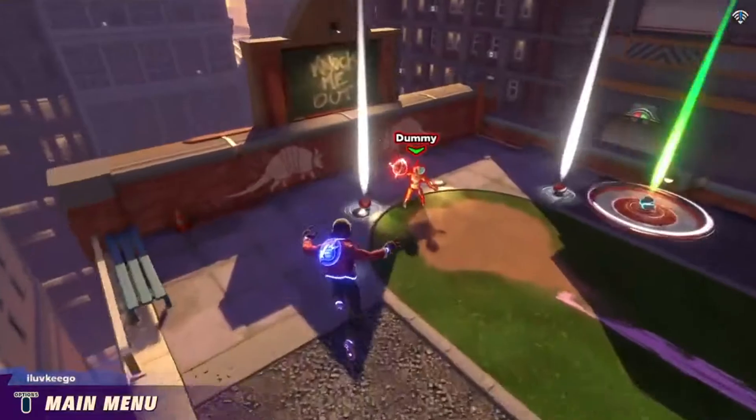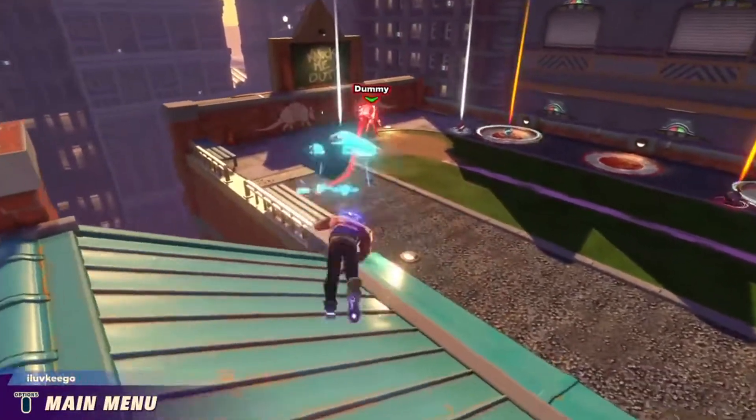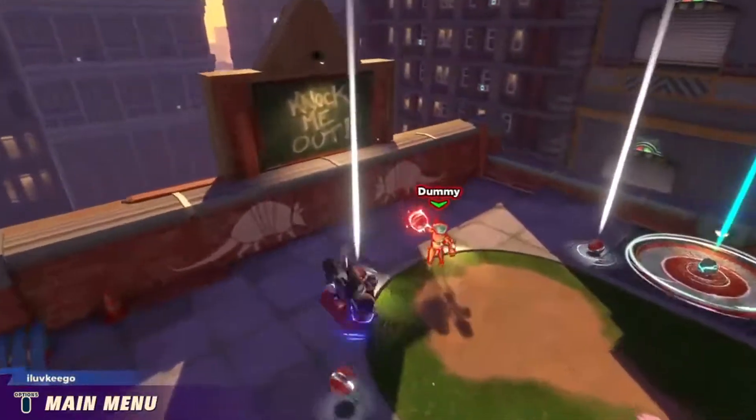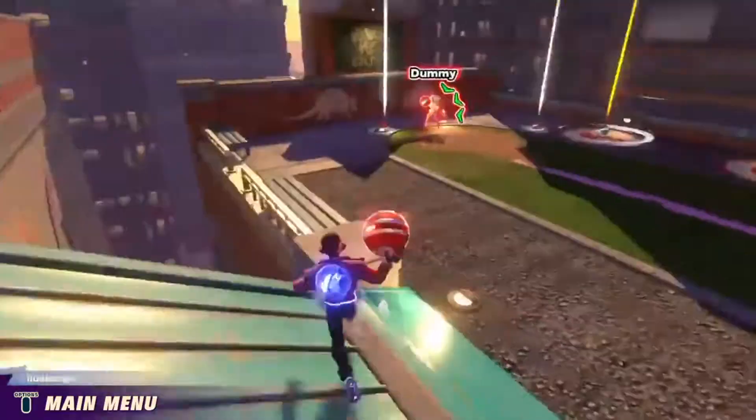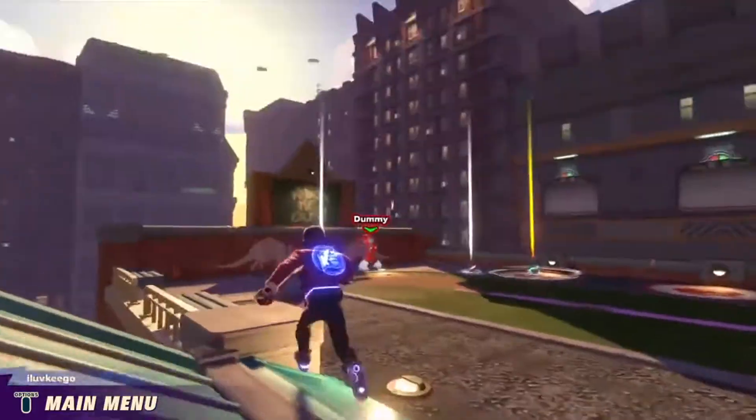And basically while you're here, I might as well just demonstrate this other throw technique that you might want to learn about. If you press triangle when you jump, you can do that little overhead thing.